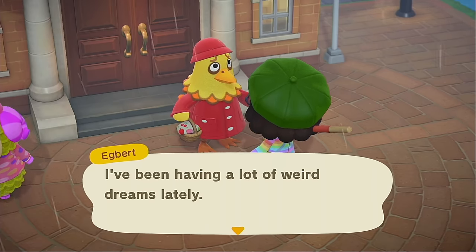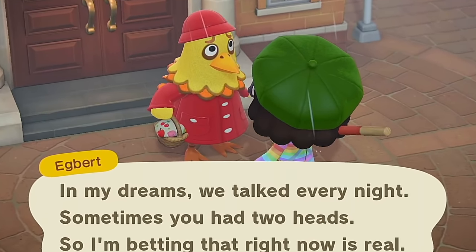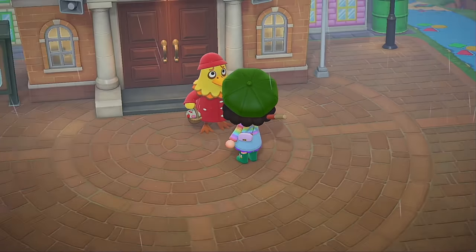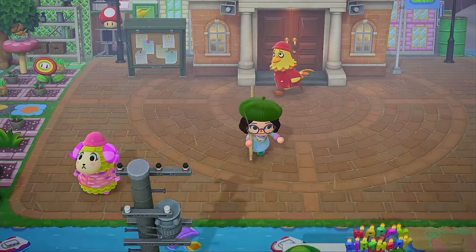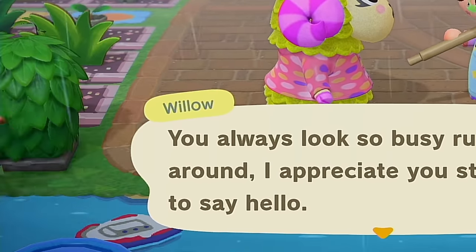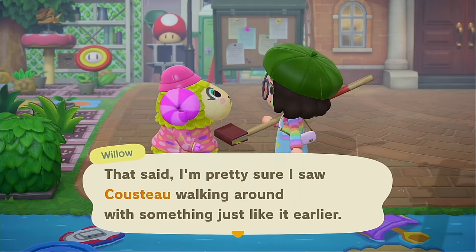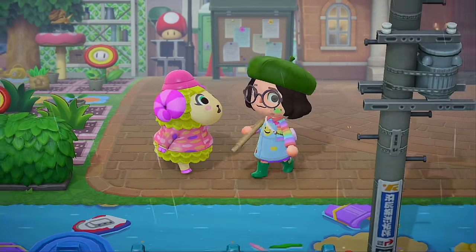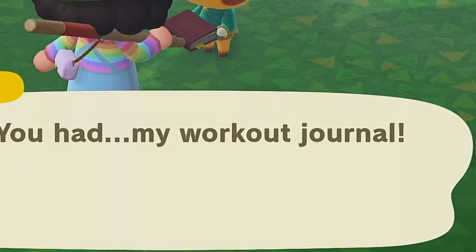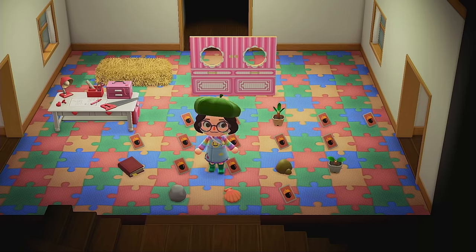Egbert has been having a lot of weird dreams lately — in his dreams we talked every night, sometimes I had two heads. What the heck, why is Egbert so weird to me? Even if this is your book I'm not giving it back. Oh poor Willow, I'm so sorry. Willow, is this your book? Cousteau — okay we'll go give it to our little cheese frog boy. Pretty sure this is yours. He gave clothes as a thank you gift — it's always clothes.